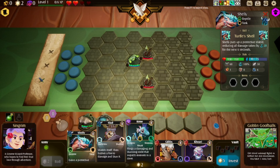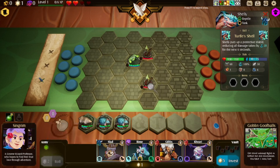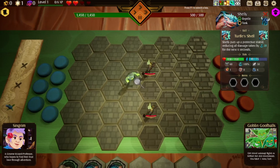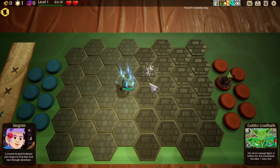So you get to unlock these little creatures at the bottom, and you buy them by spending these star points, which you earn from combat. We currently only have an army size of one, but that will slowly grow, and you start to unlock abilities. Let's begin the combat. This is Blobbert, our legend that we start with. It's very cool. I like Blobbert.